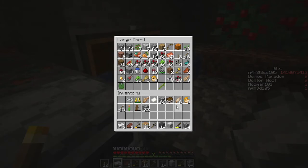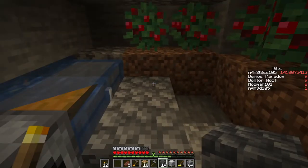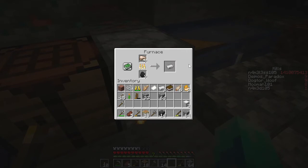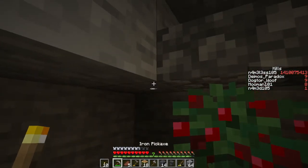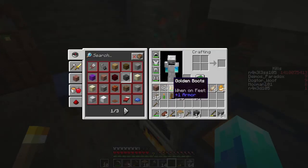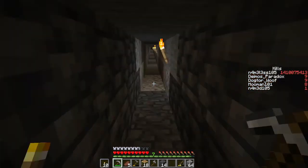I need like two more iron blocks — I think I have enough. Okay, we almost have enough to make an anvil; I've been wanting to make one for a while. Yes, I do have enough, and I'm happy I didn't forget how to make an anvil — that deserves a round of applause. Now we have an anvil for when we start enchanting, which is great. I also got another iron pick, so mining should be a lot faster now.